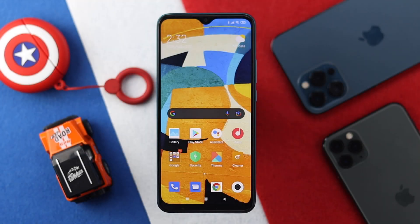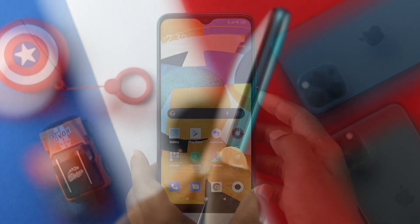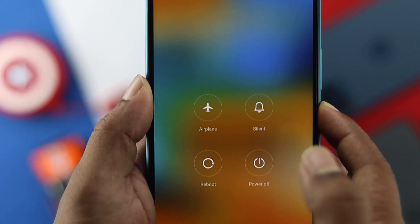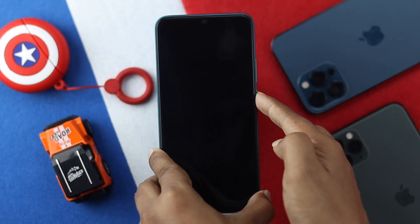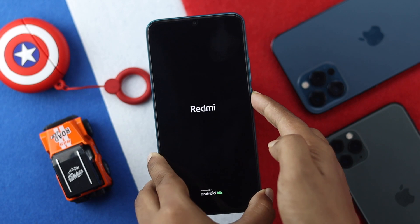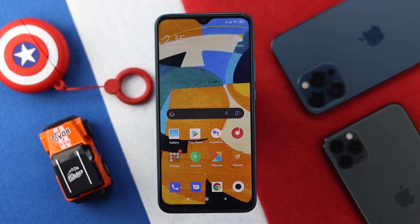To solve the problem, the first thing you're going to want to do is force restart your Xiaomi Redmi series device, simply by pressing and holding your power button. Keep holding it until you see the Redmi logo appear on your device. As soon as you see the Redmi logo appear, go ahead and let it go and wait for the device to boot up.